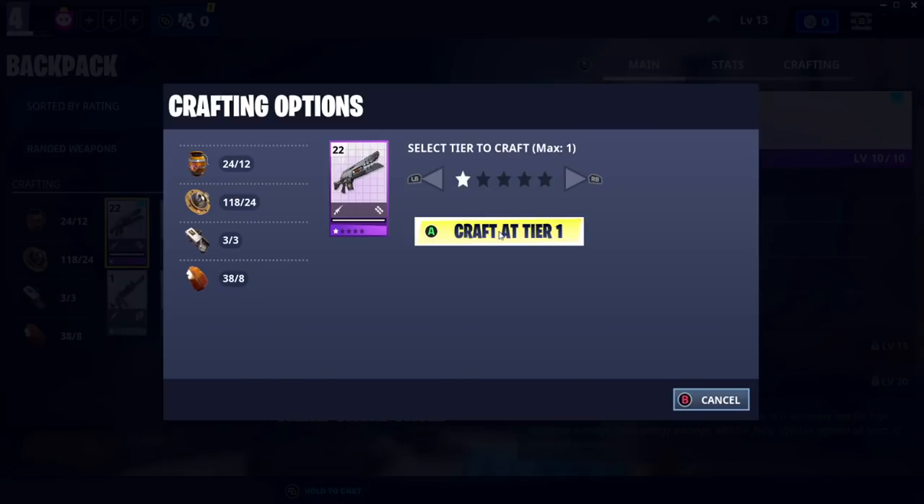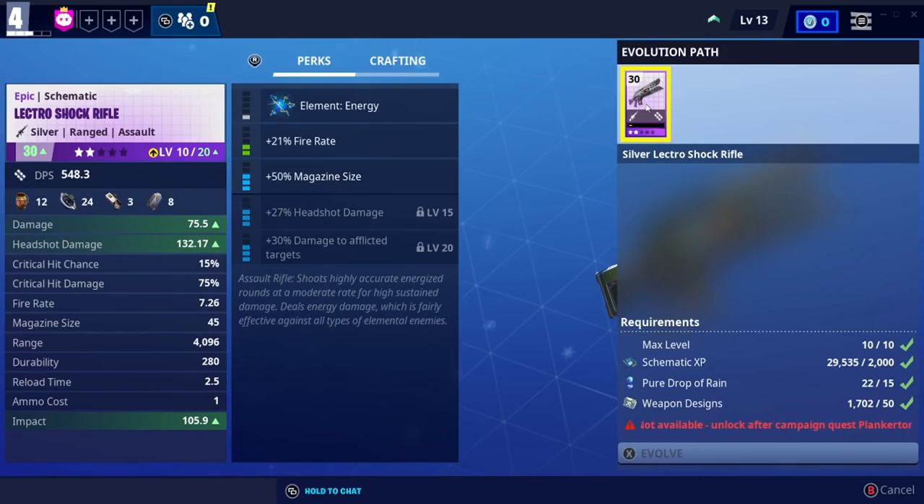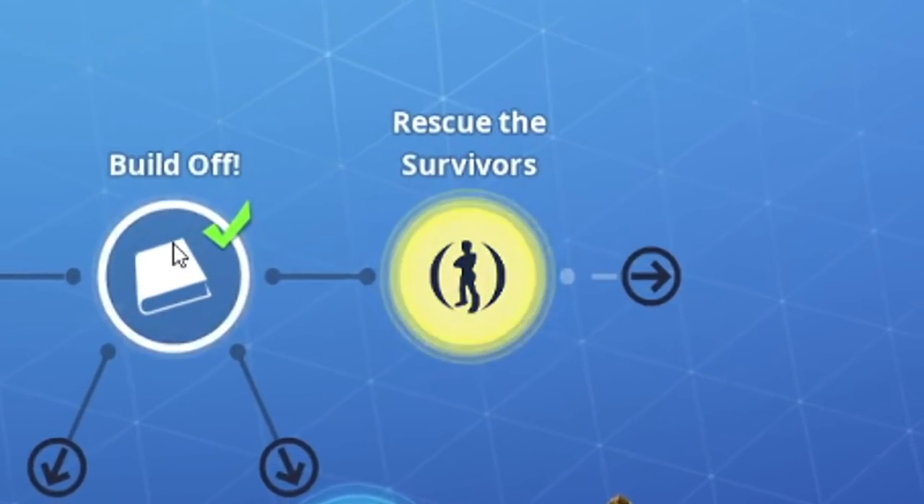We got our final rotating gizmo which means we can build the shock rifle. We finally have a freaking weapon and I cannot wait to go and use it. So we jumped right into our next mission to rescue some survivors.